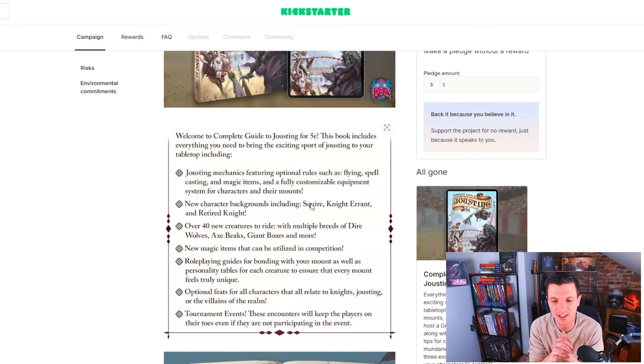There are over 40 new creatures to ride — dire wolves, giant boars, axe beaks, and more. New magic items and roleplaying guides for bonding with your mount, as well as personality tables for each creature to ensure every mount feels truly unique. You have personality tables for your mount — and that's really cool, I haven't seen that before.